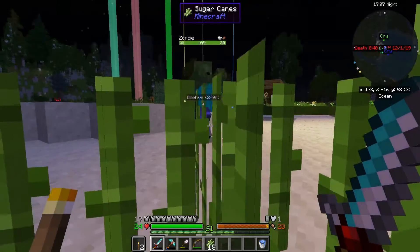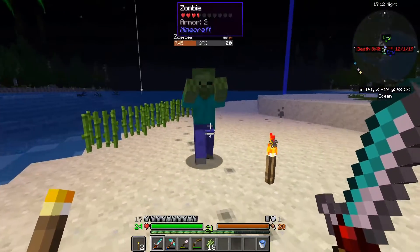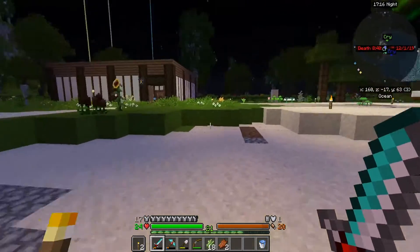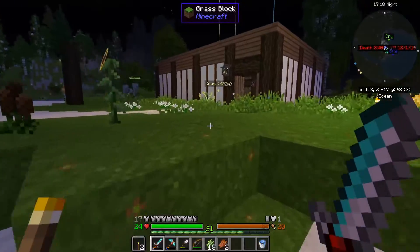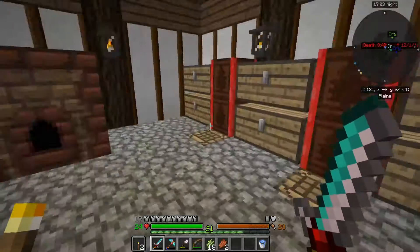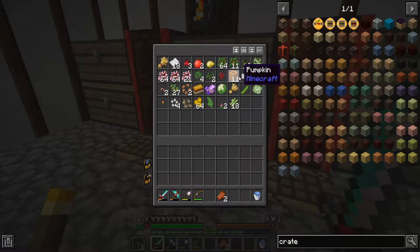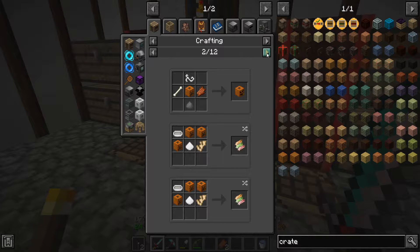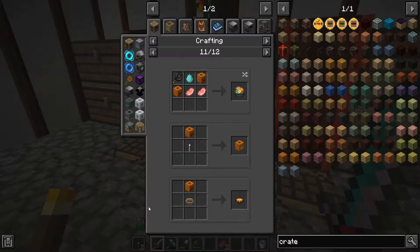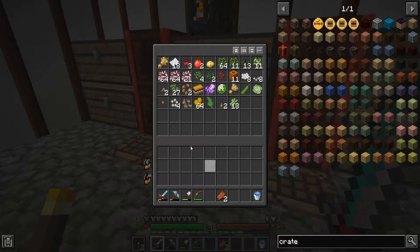Do some harvesting of sugar cane. Now, this thing's not the strongest sword - takes two crits to take down a zombie. But it's seven base damage I think, which is not terrible. I thought you could turn regular pumpkins into like Pam's pumpkins. Wooden bowl - I can make pumpkin stew. That's an idea.